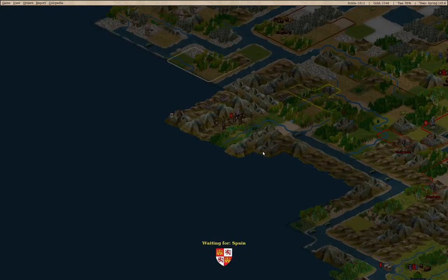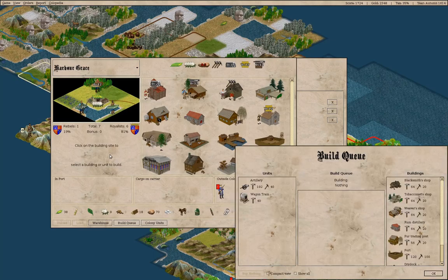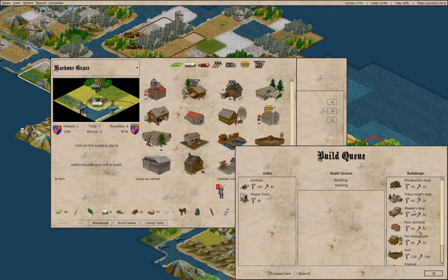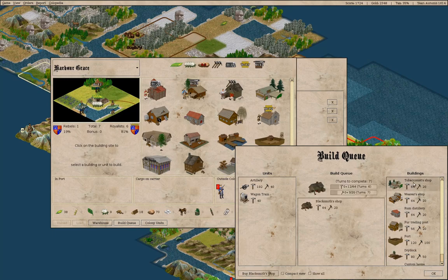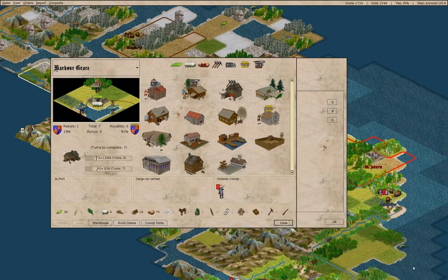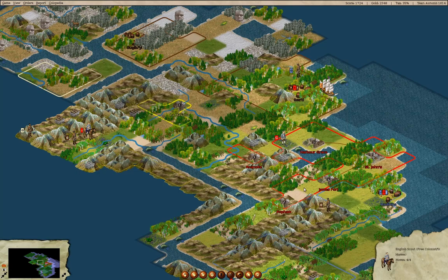So far so good. We have a newspaper in Harbor Grace. Let's start building some useful stuff. We'll make a blacksmith shop — that's what we'll do. Then I think we'll make a custom house, which is going to generate more liberty bells, so that'll be good.